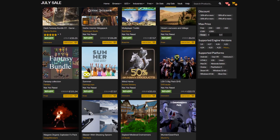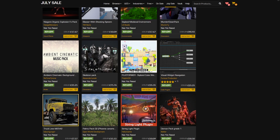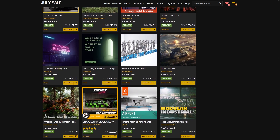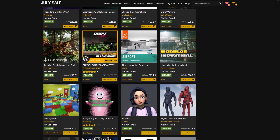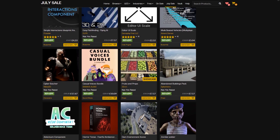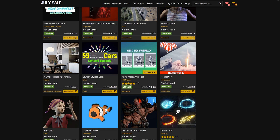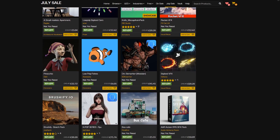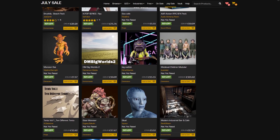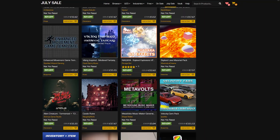That'll be it for this video covering the July Marketplace sale, where you can save 50% off over 1,700 assets from now up until July 17th. I hope you enjoyed this video and found it helpful going over these 10 different assets from the sale. Let me know in the comments which one was your favourite and if you found any other amazing ones on the page. Thanks so much for watching — if you enjoyed it, make sure to like and subscribe, and I'll see you in the next one.